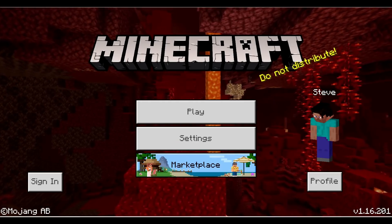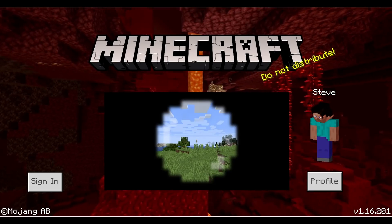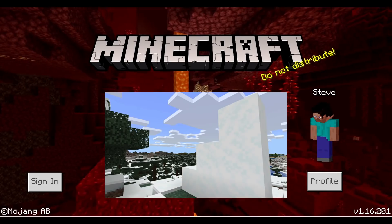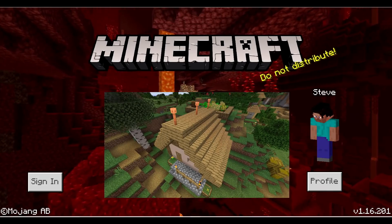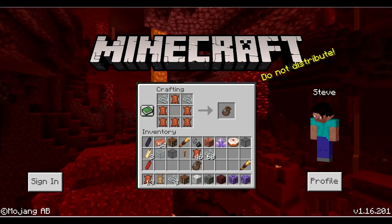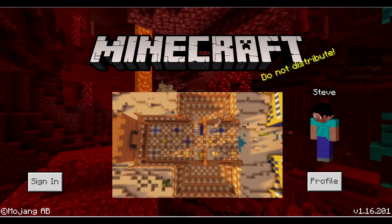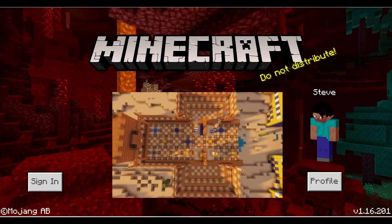Some other minor things coming in the update: a telescope can be crafted out of amethyst, candles are a new light source, powder snow is a new block you can now fall through, lightning rods can be crafted from copper, bundles are a new bag item to help you store and organize your inventory, and archaeological excavations are new structures where you can uncover historical items with a brush.